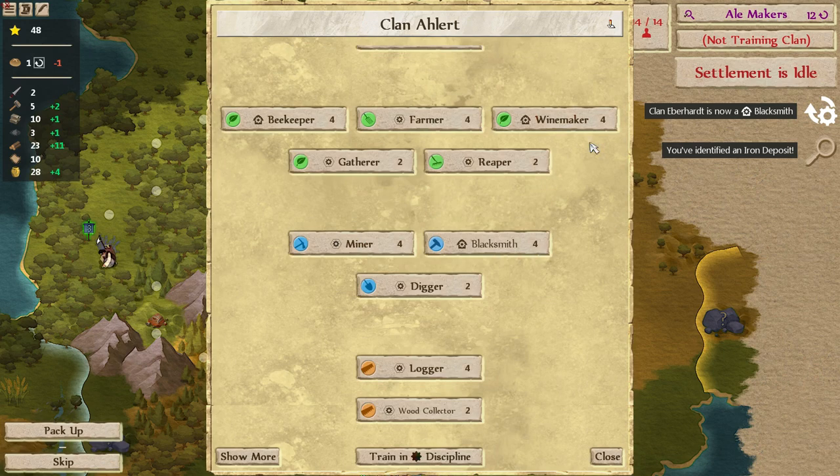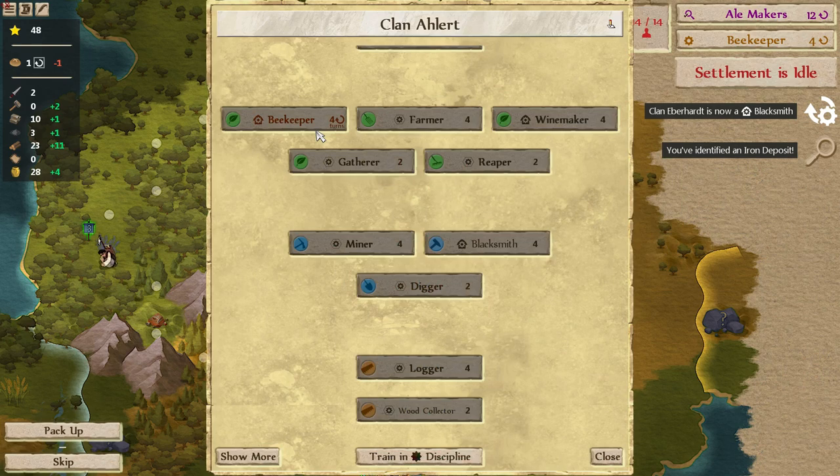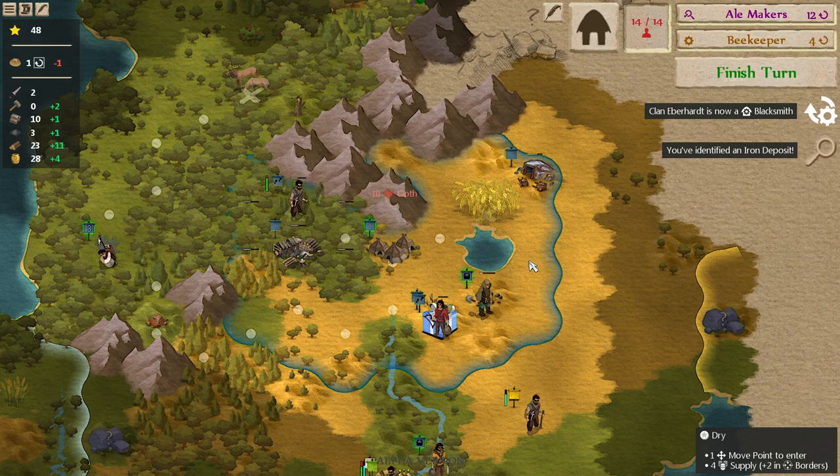Alert! This is where that parchment would have been handy, because we could have shaved a turn off our beekeeper here. That would be nice, because the beekeeper produces plus four honey — so that would be an extra four honey we would have. You always want to be as efficient as you can.